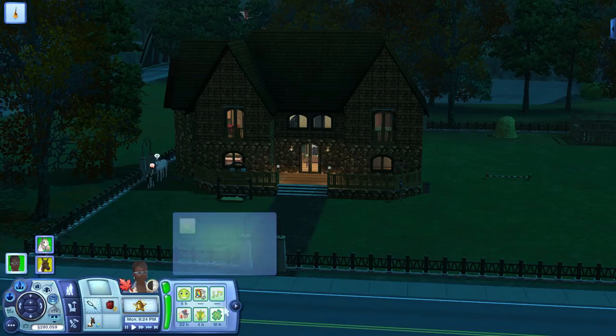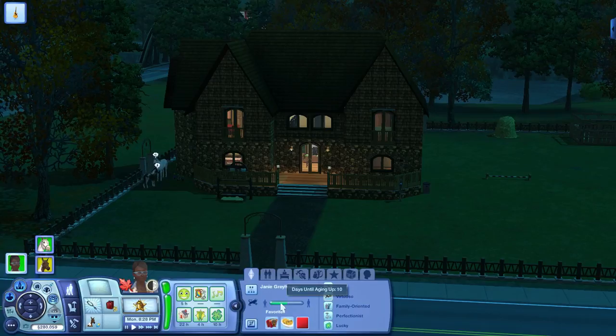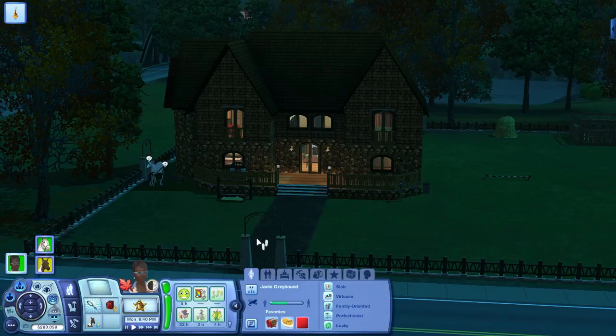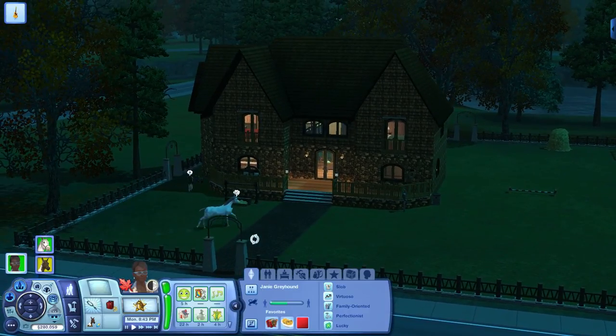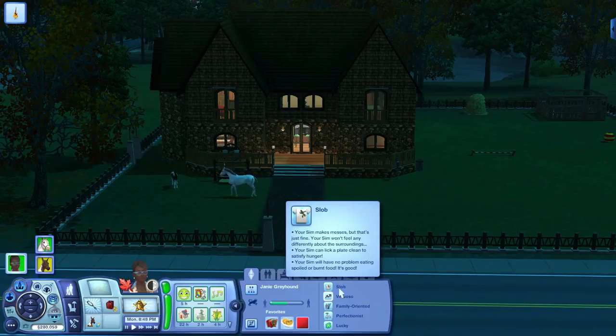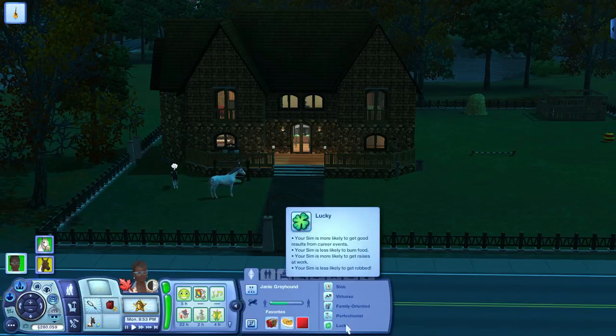Let's get to know Janie first. Janie is a Sim who is a young adult, about to become an adult in 10 days. I might have her eat some life fruit just to extend her life. We're not living in Appaloosa Plains like you might think for a normal Pets Let's Play. I decided to live in Moonlight Falls because I don't really know this town very well and I figured it would be fun to get to know a new town. So Janie is all randomized. She is a slob, a virtuoso, family oriented, perfectionist, and lucky.